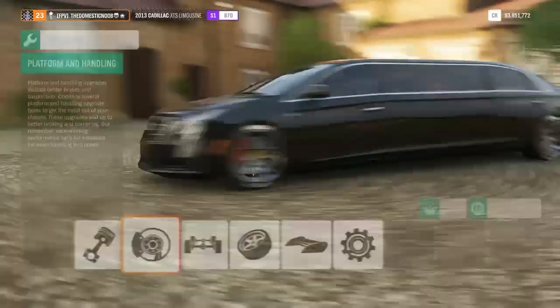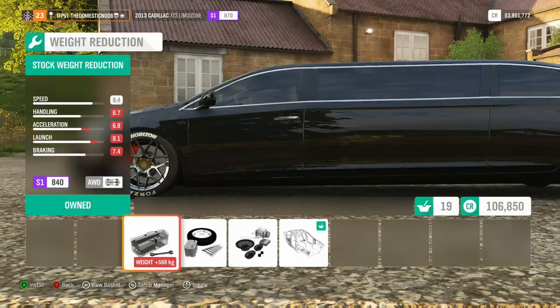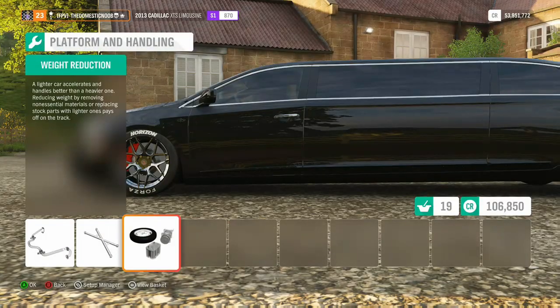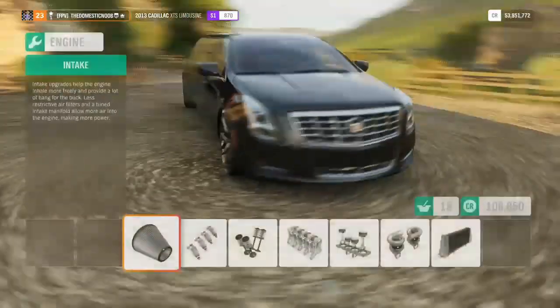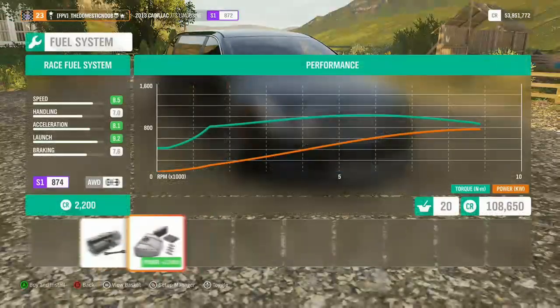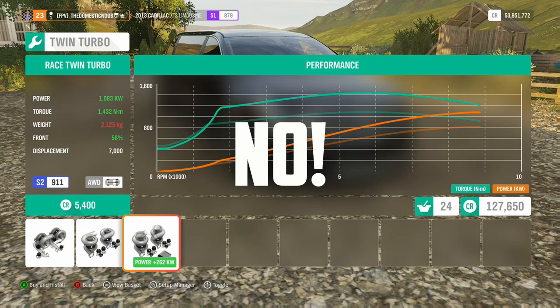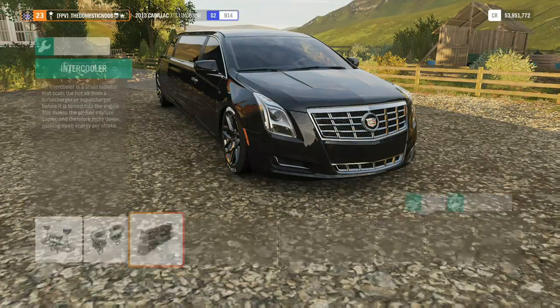Weight reduction, because I need that weight reduction. Just want to check how much weight is added — wow, 568 kilos when you take the weight reduction off. Power upgrades: twin turbos. Holy hell, over a thousand kilowatts. Is that like 1400 horsepower? The torque is around a thousand foot-pounds as well. So this thing is S2 class.